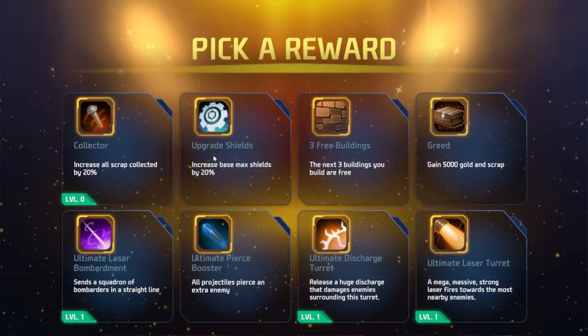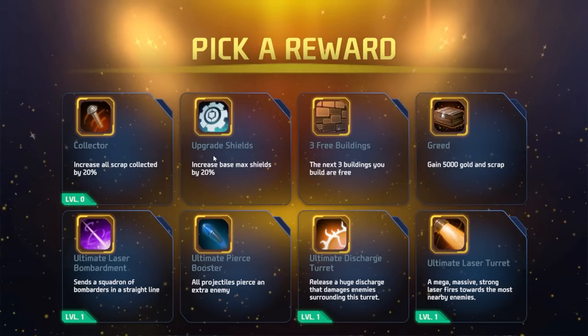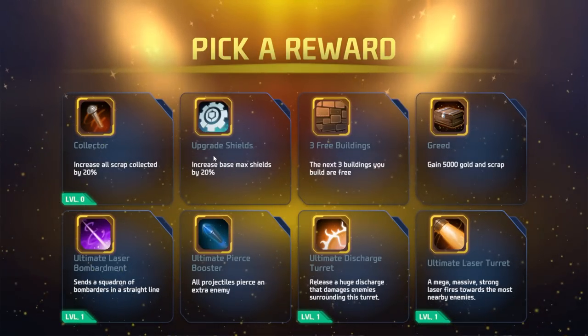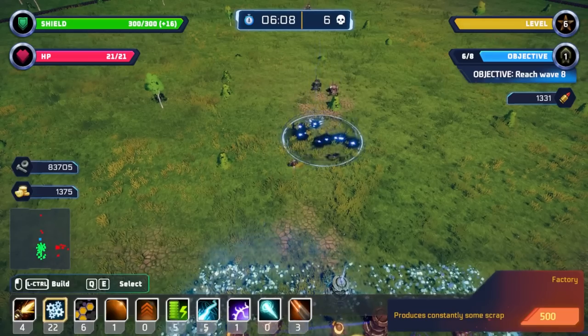Ultimate laser turret — mega massive strong firing laser, fires towards the nearest enemies. Discharge, pierce booster, squadron of bombardiers in a straight line. Or I can go for increase all scrap collected by 20%.